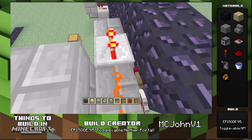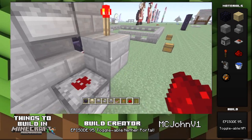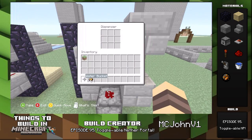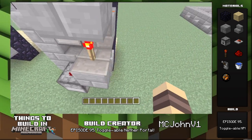It's pretty cool. The only bad thing is that in survival, to make a fire charge, you need blaze powder, coal, and gunpowder. You can only get gunpowder from creepers and blaze powder from blazes — it's kind of a pain. But if you don't mind grinding it out, then that's cool.